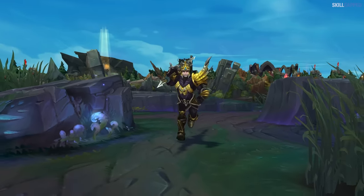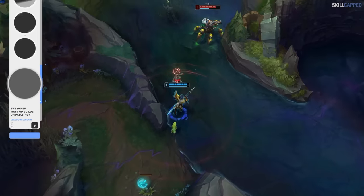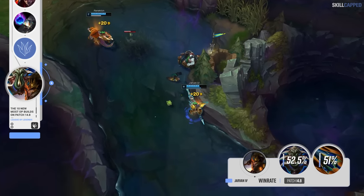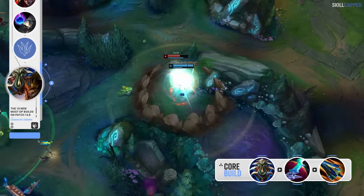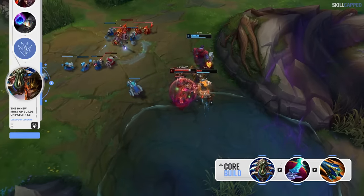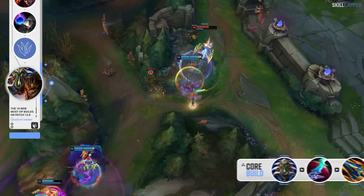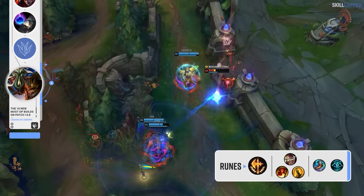With Jarvan buffed in 14.8, if you are looking to pick him up and want to play a more offensive build, there's a setup that is flying under the radar. Instead of going bruiser and rushing Sundered Sky, Profane Hydra is winning more than anything else right now and is a great rush on Jarvan. Hydra users have been winning about 1.5% more than those running the Sundered Sky rush. You go Profane into Eclipse for the two-item core and have really nice burst strength for the mid game. From then on out, you should transition into more bruiser or tank items as Sundered Sky is great in the third slot. The rune page to go alongside this build is Conqueror with Triumph, Alacrity and Coup de Grace, followed by Magical Footwear and Cosmic Insight.